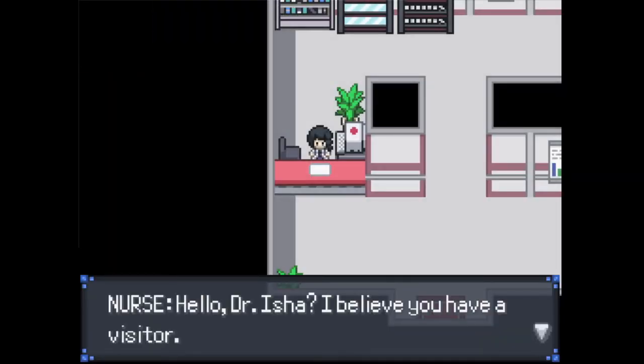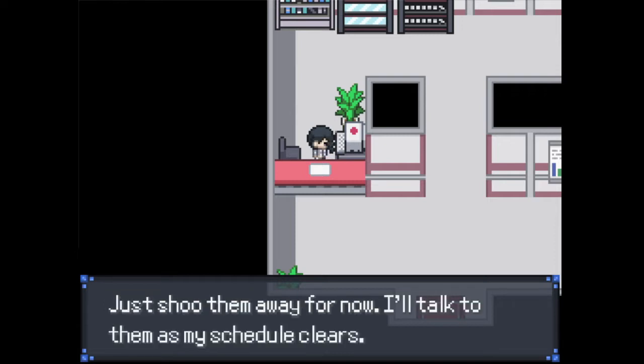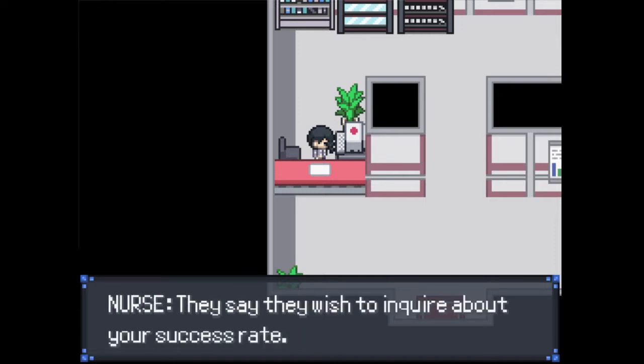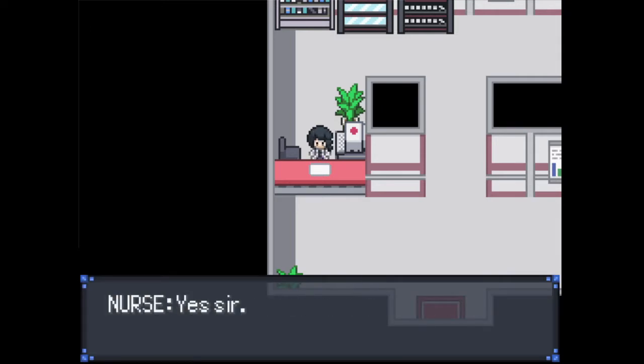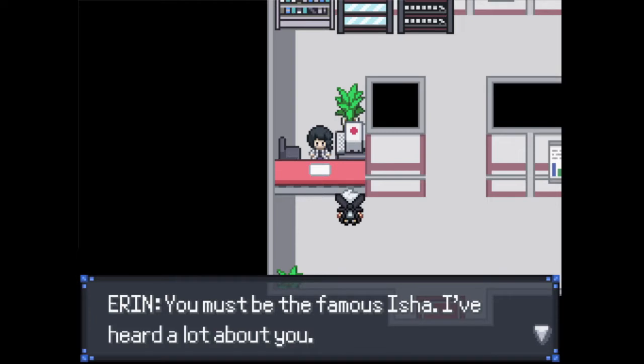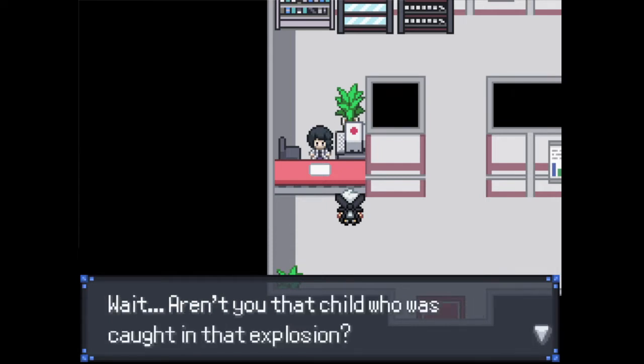I don't think I've read any of this last episode so we will read all of this. A staff member announces a visitor to Dr. Isha, who says he is very busy and asks if it's necessary. The visitor says they wish to inquire about his success rate, and Isha agrees to see them. The visitor introduces themselves, recognizing Isha as famous, and asks about his incredible success rate — noting it's quite impressive to have higher than a 50% success rate in the medical field.